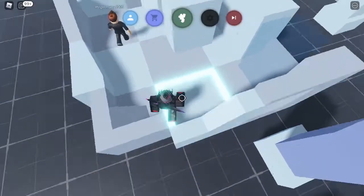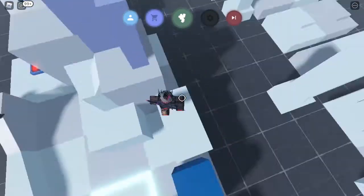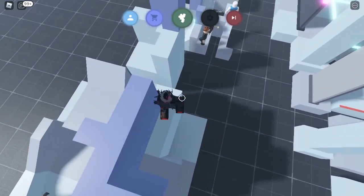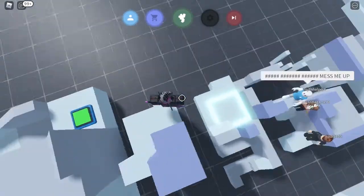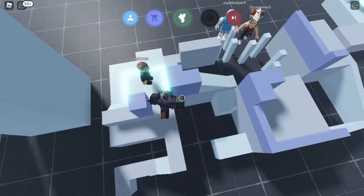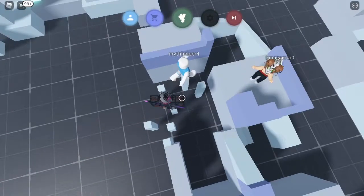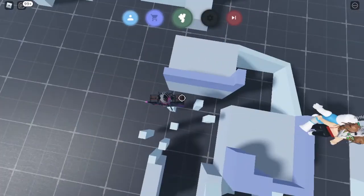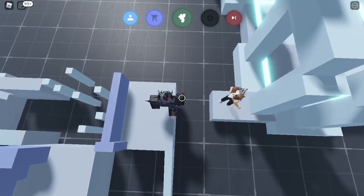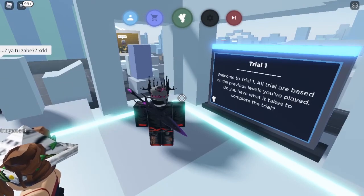Oh dang. All right, we go there and then over here. Head this way and across - and checkpoint! So now we're meant to go around them. This is pretty hard. Oh my gosh, these skinny ones are scaring me - looks like I'm gonna fall all the time. Yay, we did that level! It's a trial, all right.